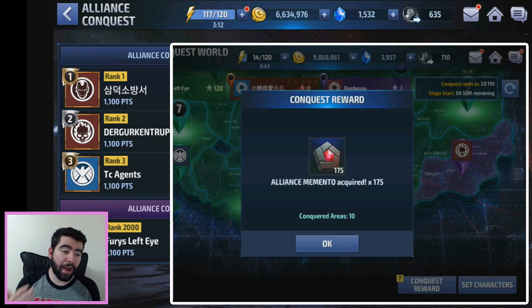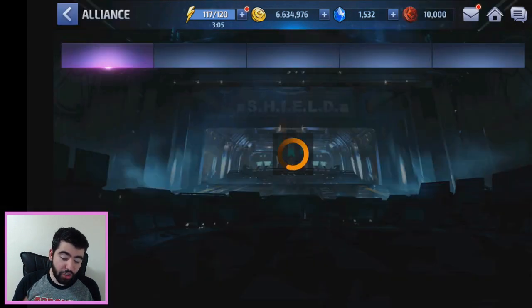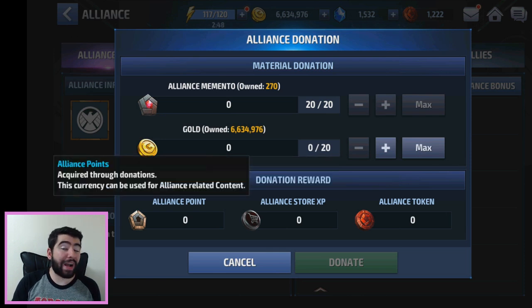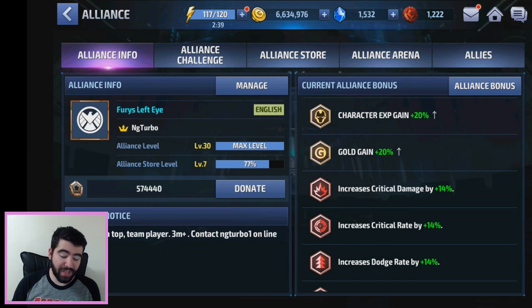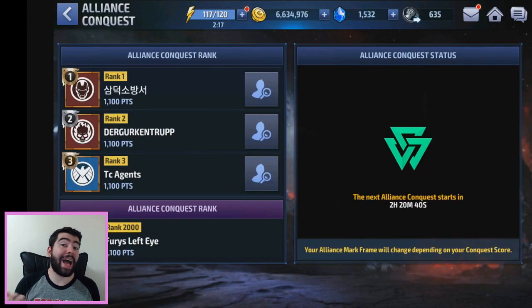The total number of Mementos each alliance member can collect per round is 180 or 175. Alliance members can donate those Mementos in addition to or instead of gold. Mementos give fewer tokens but much more alliance store XP and alliance points — a really great boost for upgrading your alliance store. Our alliance store was around level 20 before Alliance Conquest; this one round has given us almost a full level, from level 7 at 77% — that's gigantic.